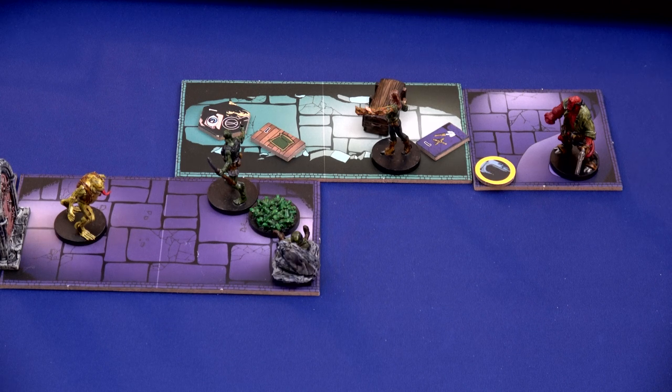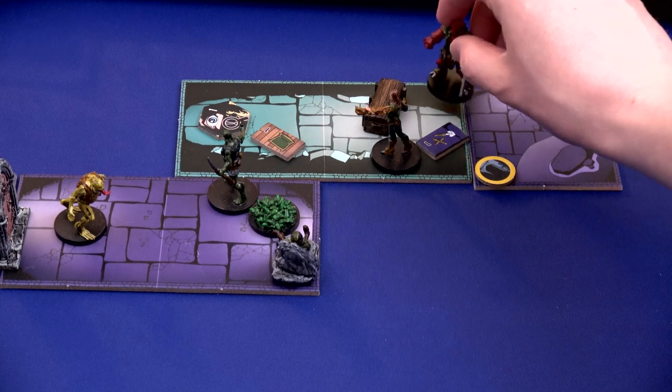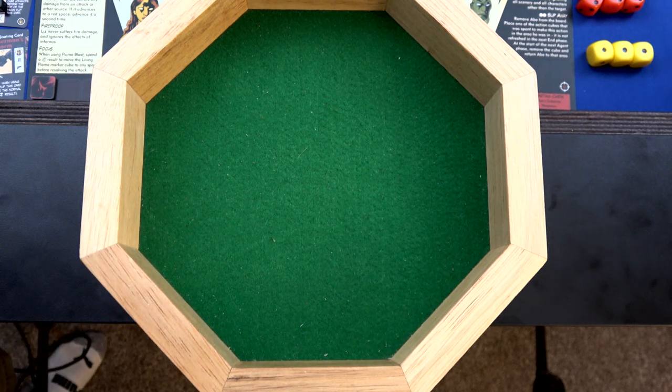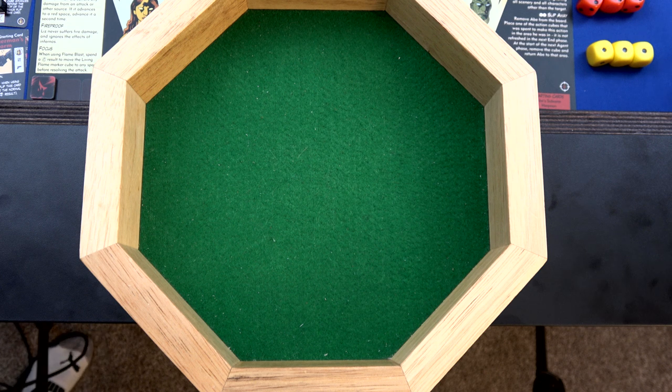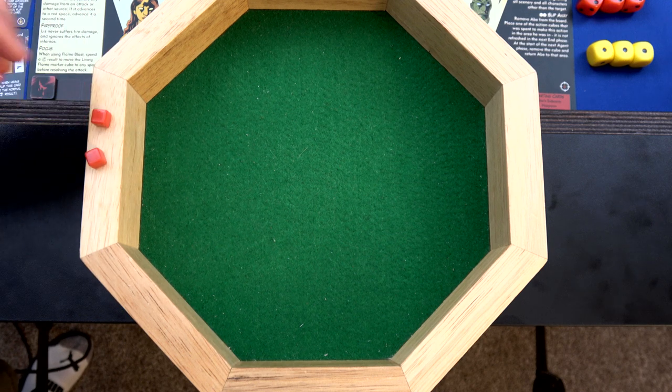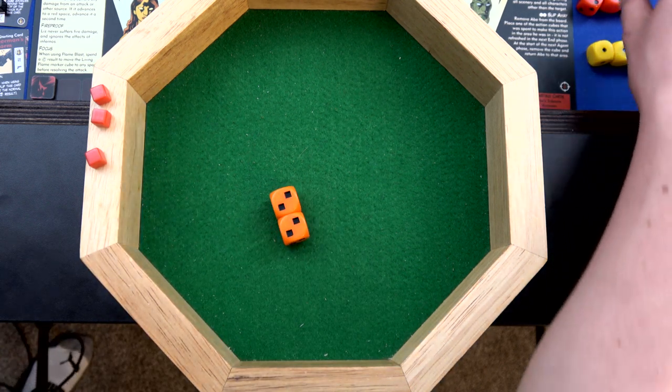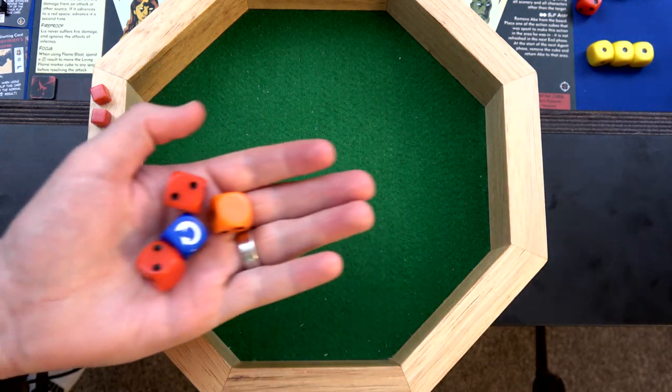Hellboy hasn't done any activation yet. He's going to spend his first cube to move in and check out that clue. Hellboy rolls orange dice for examinations, and he has 'Seen It All Before' - once per round, when Hellboy spends an action cube to upgrade a test die on an examine test for himself or another agent, he can upgrade two dice. Abe is there and will get attacked by another five points of damage and he's already the most wounded. But we do have our field dressing. I want to get a success here.